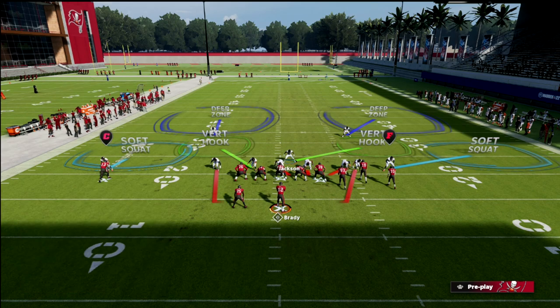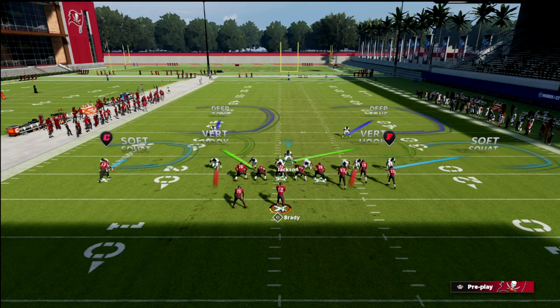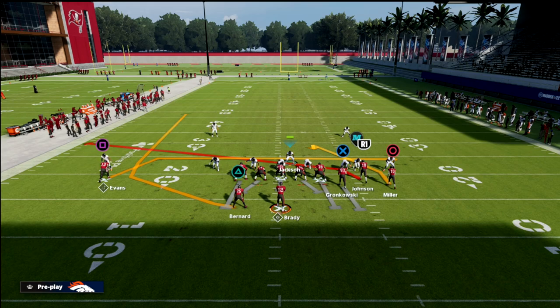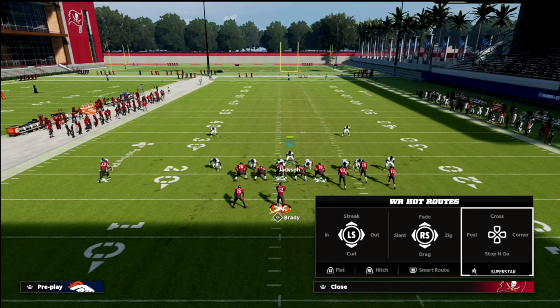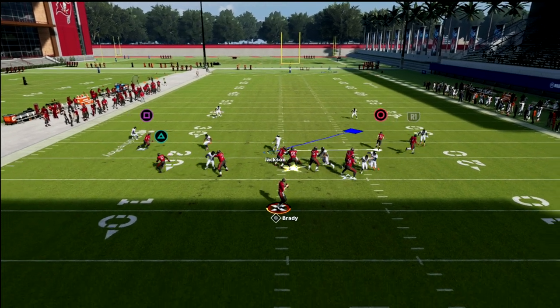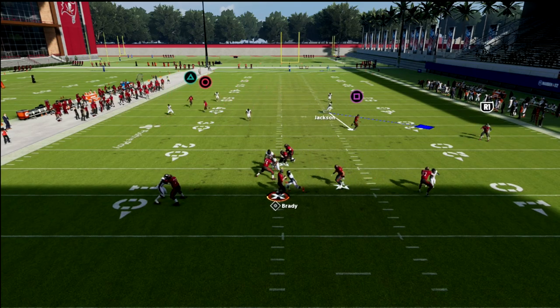The beauty of this is we have a vertical hook and a flat on the left to take care of the running back if he goes on a route. And then we also have a lot of freedom on the backside of the field. So in that situation, if they're running something like this, the tight end is oftentimes going to get glitched out by the pressure.